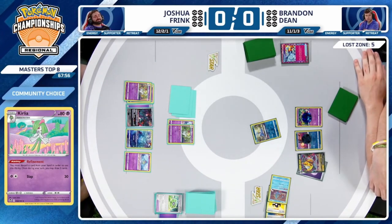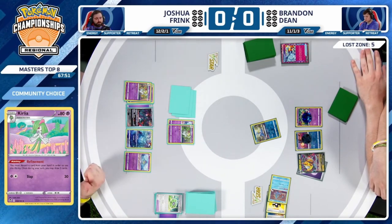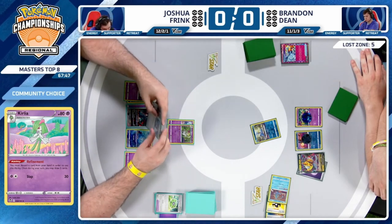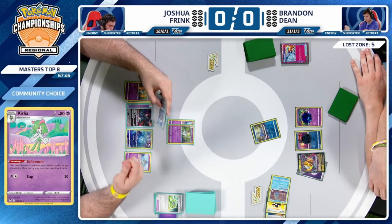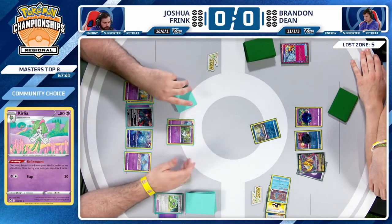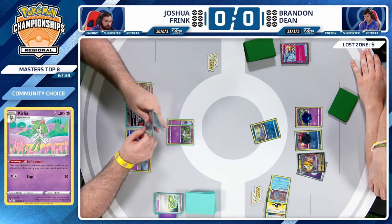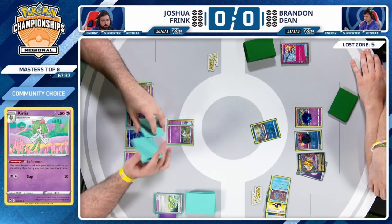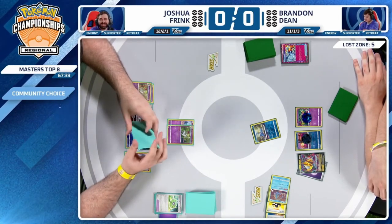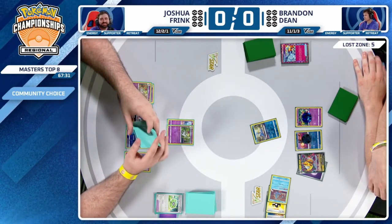Which Charizard do we see? It's Liam — world champion caliber. We're at a little bit of checking up, making sure everything's copacetic for the turn. This is a win-more situation for Brandon — obviously if he's able to draw into a Colress's Experiment here it's going to be off to an unbelievable start, taking the knockout onto Curlia.